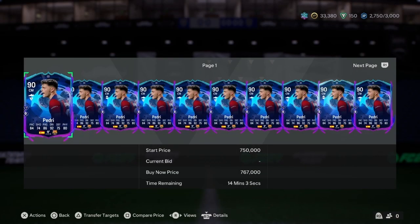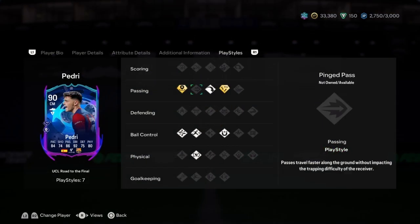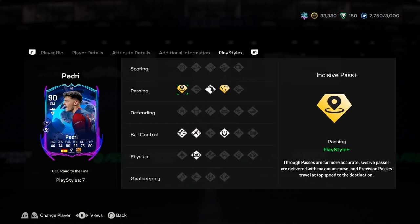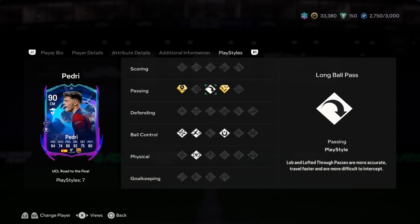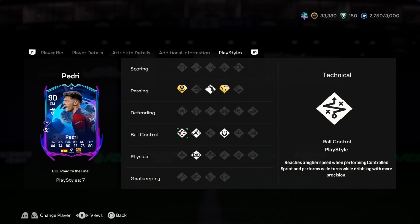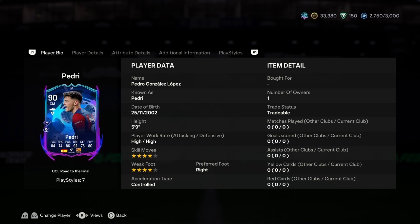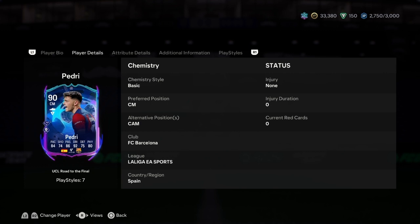This 90-rated Pedri is not even up to 1 million — that's surprising. Seven play styles: incisive pass plus — passes are far more accurate, swift passes delivered with maximum curve, precision passes travel at top speed to their destination. He also has long ball pass, tiki-taka plus — executes difficult first-time ground passes with greater accuracy using back heels contextually.